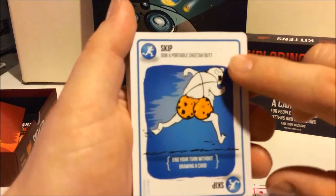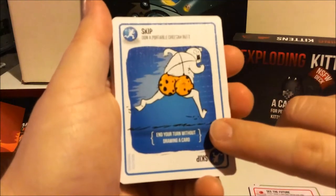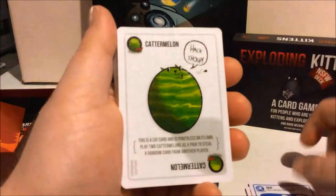Skip cards — 'Don a Portable Cheetah Butt.' You end your turn without drawing a card, so you don't have to even attempt to get one.